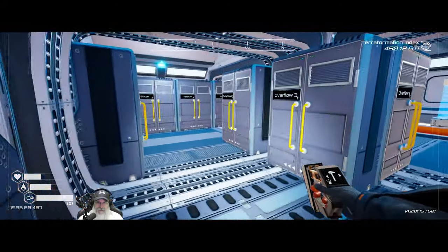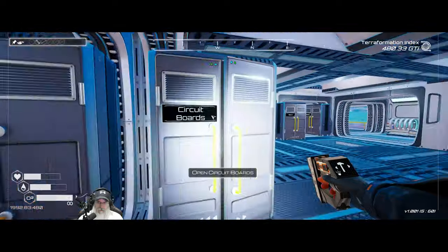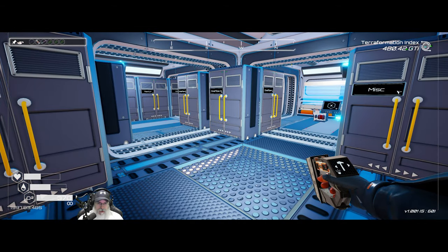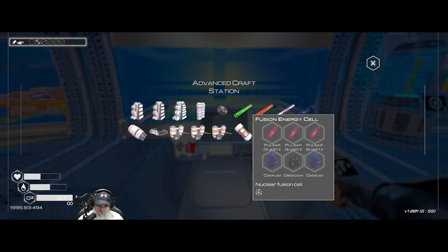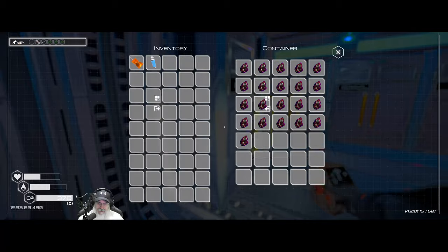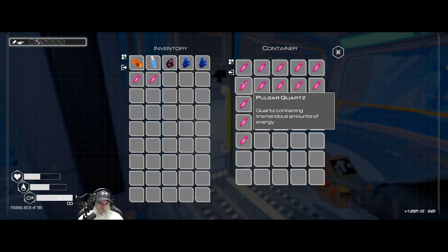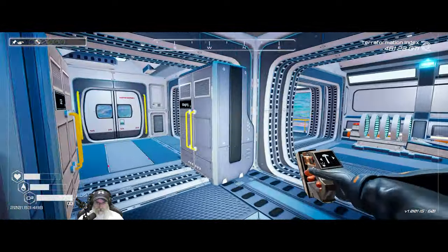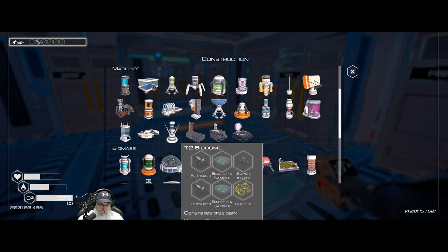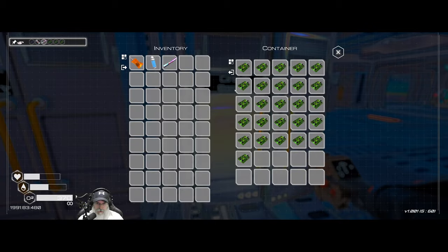We need an osmium rod - so we'll have to go get some osmium. We also need to make a fusion energy cell, which is three pulsar, two osmium, and an obsidian. We'll put this in the staging bin. We also need a super alloy and three circuit boards.